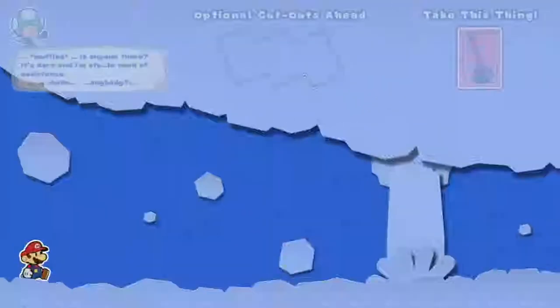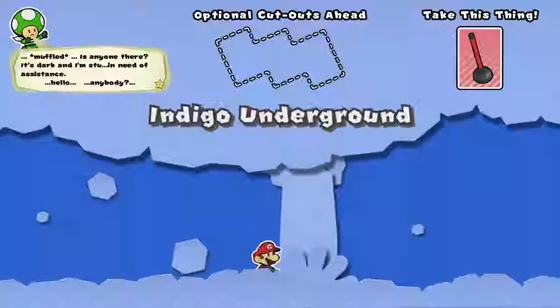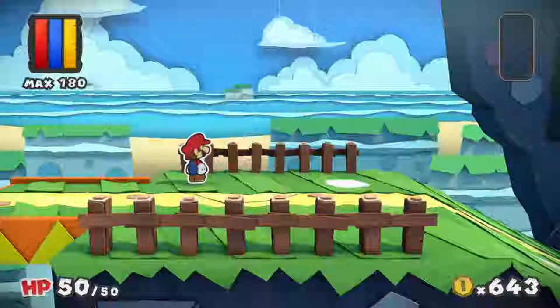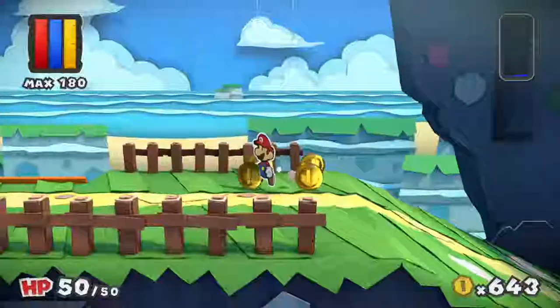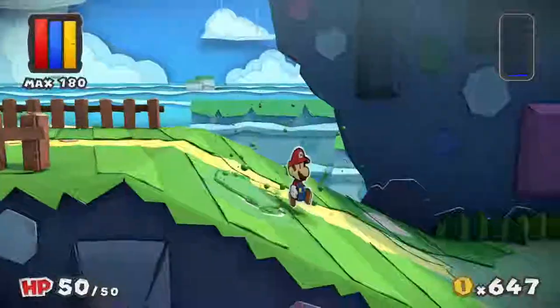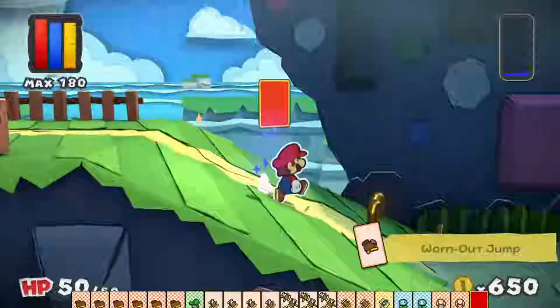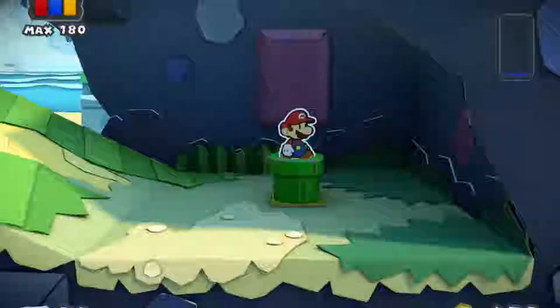The one thing I did forget in the last episode was to speak to the Café Toad in Ruddy Road, which isn't Port Prisma but relates to the Café Toad in Port Prisma. But I think for now let's save that for a later episode, as we head straight into this level. Seems pretty easy, we're not quite underground, but that's okay. Let's head down.